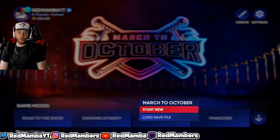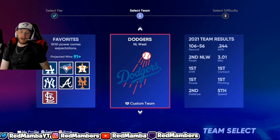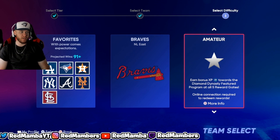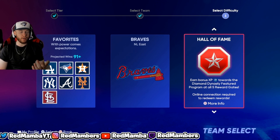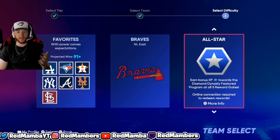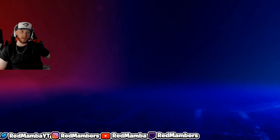All you want to do is go to the main menu, click March to October right next to Diamond Dynasty, and start new. None of the team selection matters too much — I'd recommend picking a good team. I picked the Dodgers my first time, I'll pick the Braves this time. Right here is where you choose your difficulty. A little method you can do is start on All-Star or Hall of Fame and see how it goes, then lower your difficulty in-game if needed. You cannot raise difficulty once you lower it, so maybe try Hall of Fame or All-Star first.